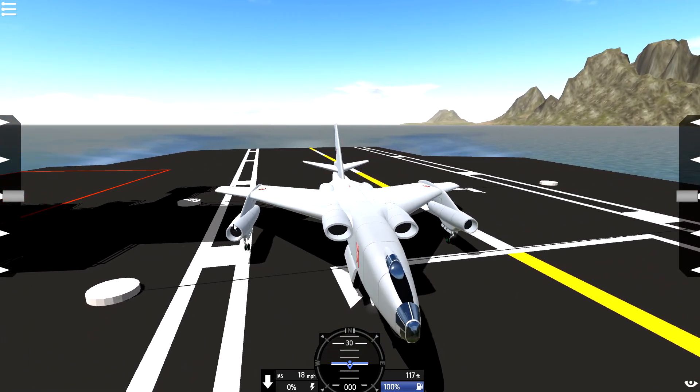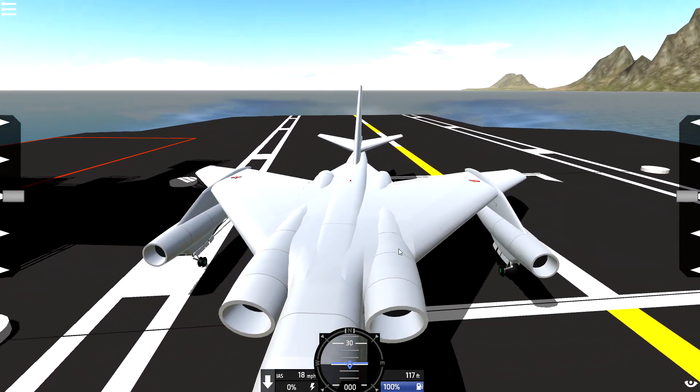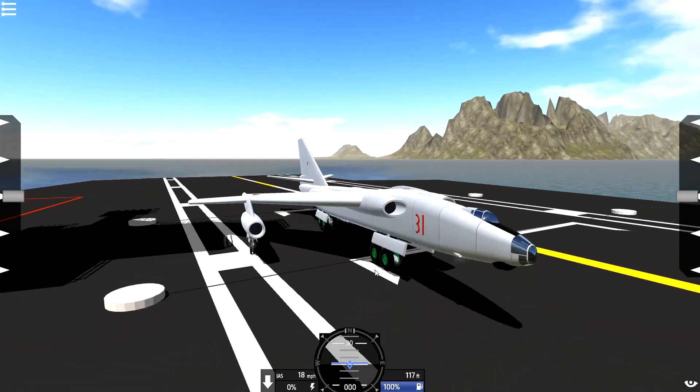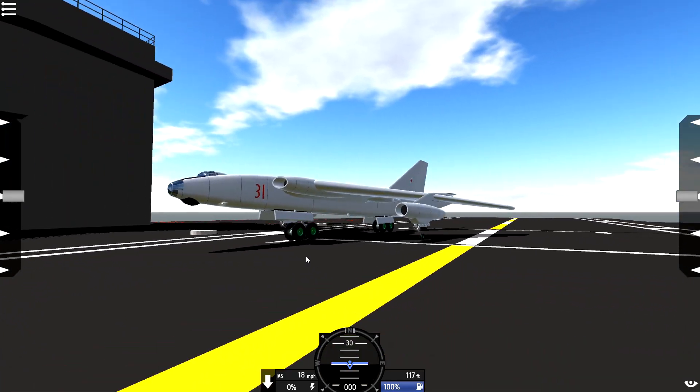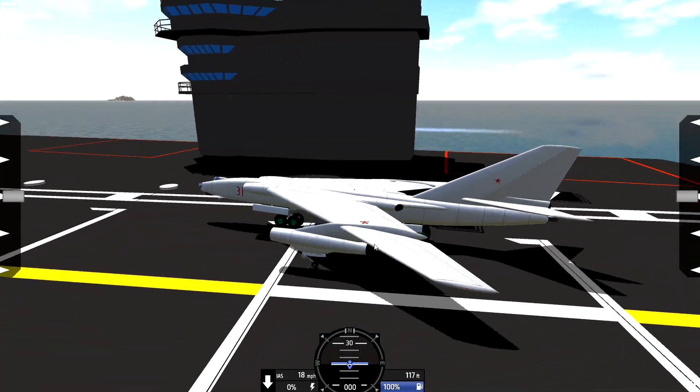So we've got the jets here — we've got a jet on this wing, and another two jets on the inner wings as well. It looks insane. It is a bomber, of course. And I guess what we'll actually try and do is take out the USS Beast.